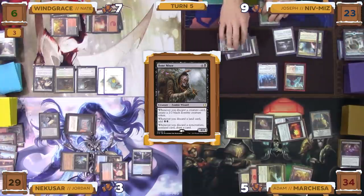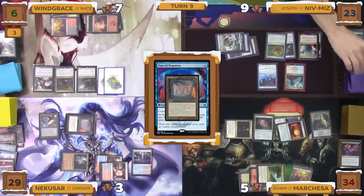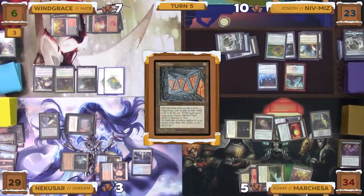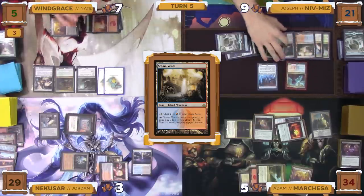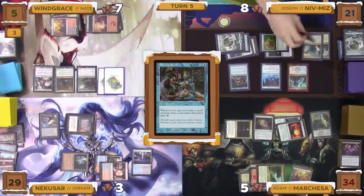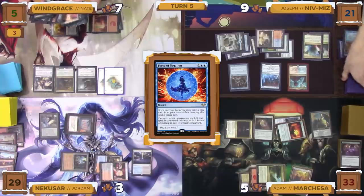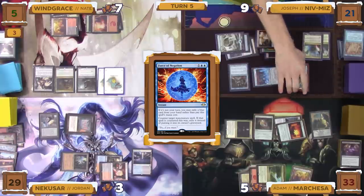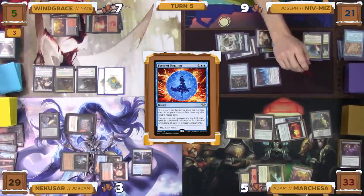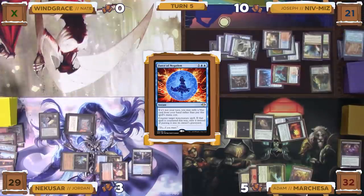Joseph goes to his turn and in his upkeep pays five mana to not lose the game from the Pact of Negation trigger. He wins his Mana Crypt trigger and draws, dealing one more damage to Nate from Niv-Mizzet. He plays Steam Vents paying two life, then taps for three mana to cast a Rhystic Study. He taps for one blue mana to cast a Merchant Scroll — reduced by one due to Baral — drawing off Niv-Mizzet and searching up Force of Negation. He goes to combat, swings Baral at Adam and Niv-Mizzet at Nate; neither declare blockers. The damage goes through, Joseph becomes the Monarch, and Nate loses the game. Joseph draws a card from being the Monarch at end step, dealing one damage to Jordan.